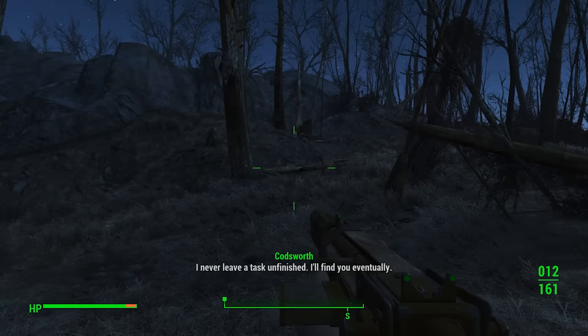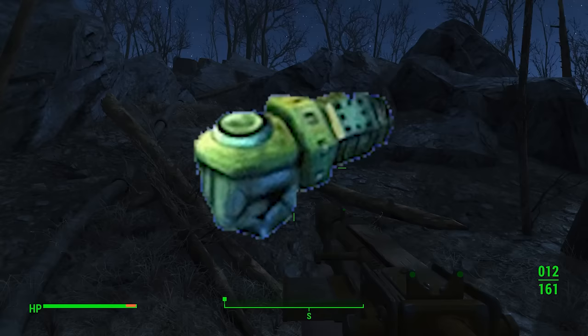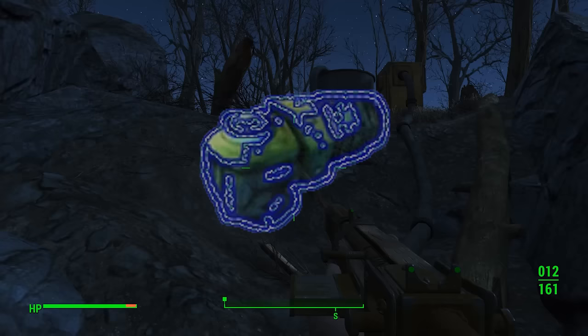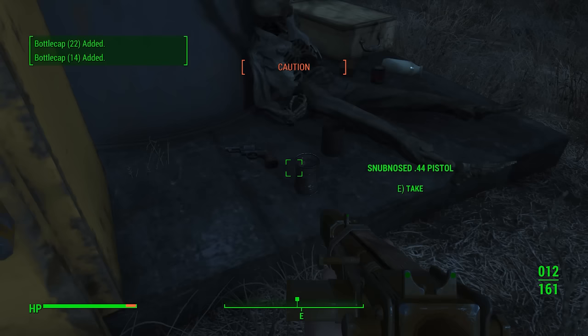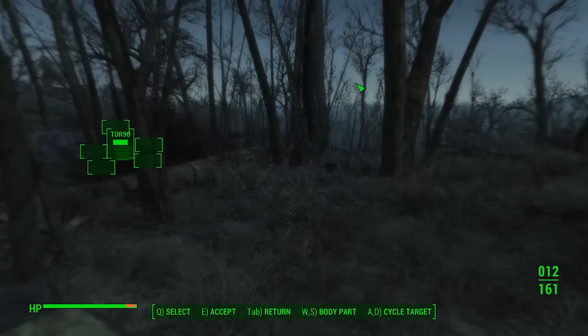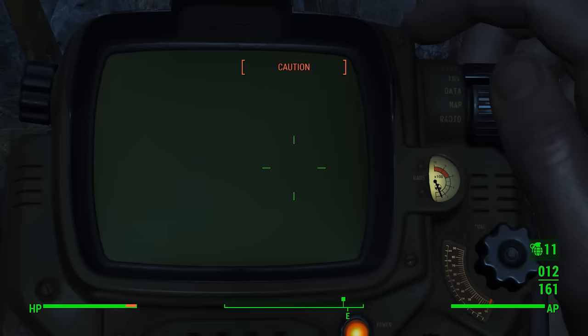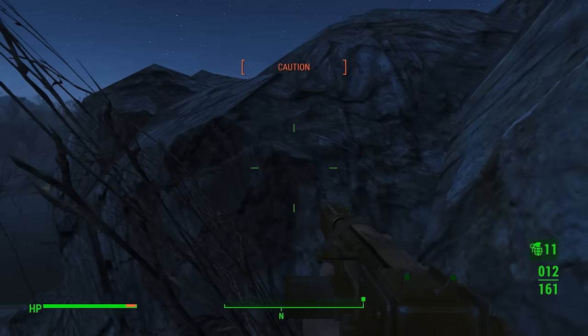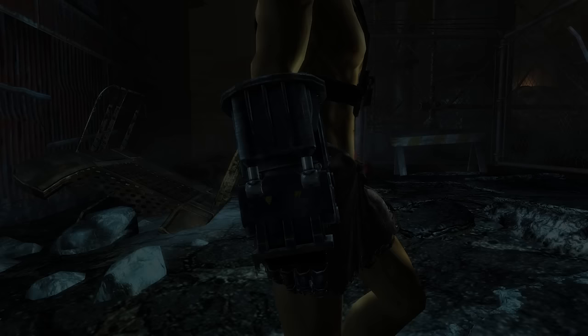Fallout Brotherhood of Steel draws a distinction between the base Power Fist and the Mega Power Fist. The Power Fist looks drastically different, is battery powered so no energy cells are needed, and when it hits a target it deals explosive electrical damage and glows a deep electric blue, doing up to 65 damage. The Mega Power Fist has the same electrical attack, requires no outside energy source, can do a whopping 200 points of damage in one hit, and has the ability to knock enemies back — very useful when thronged by enemies.